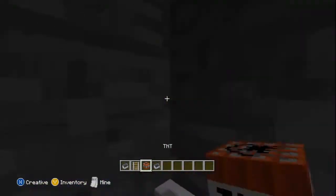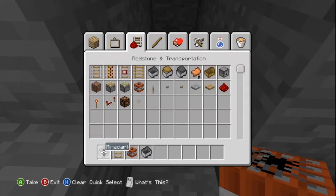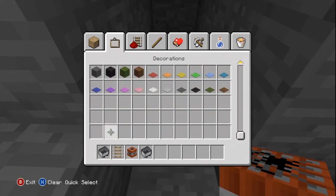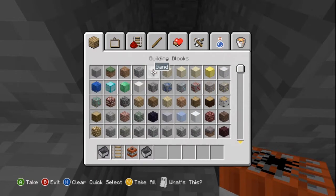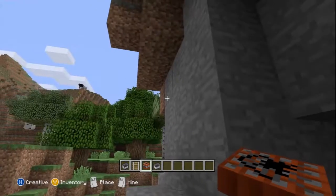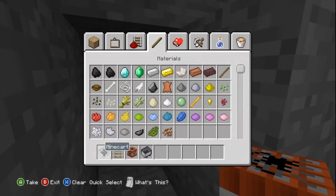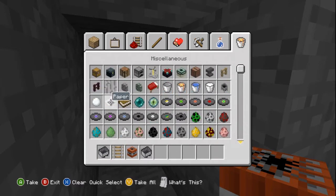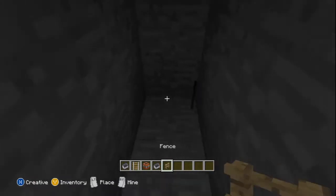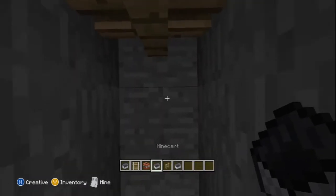Now we're going to try one where we need some fences. Trying to find the fence — I think they're in decorations. Building? It mucks it up every time. There's a fence. So what we need to do now is stand here and get some blocks.